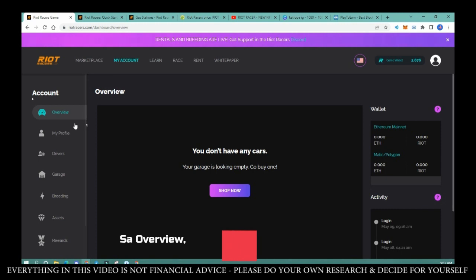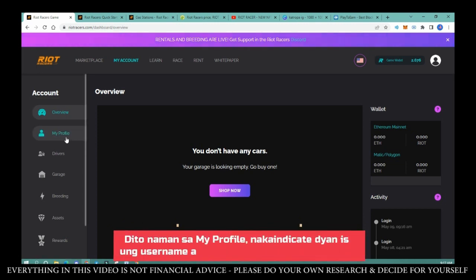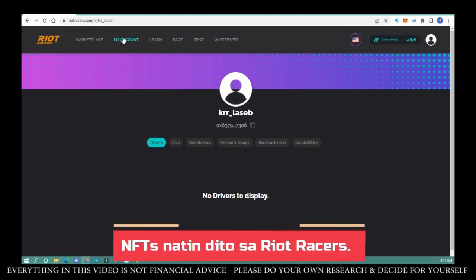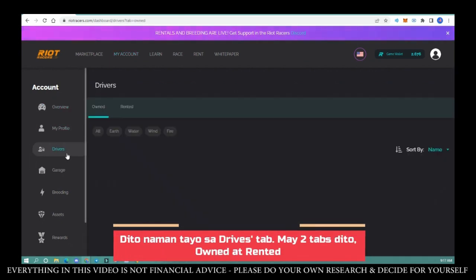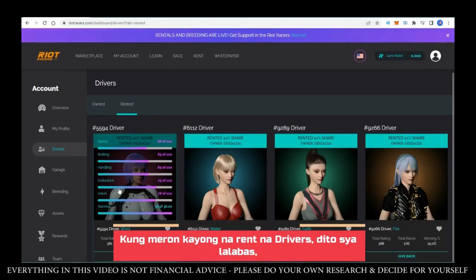In the overview, you can see your owned cars. Currently I don't have an owned car, but I rented one and I'll show you that. In my profile, it shows your username, wallet, and your NFTs in Riot Racers. In the drivers tab, there are two sub-tabs — owned and rented. If you have rented drivers, they'll appear there.